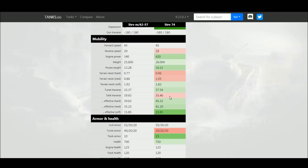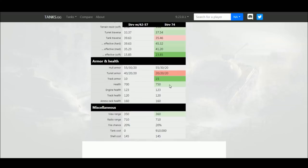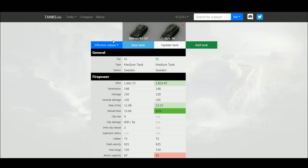The hull is exactly the same as on the tier 5 Stridsvagn m42. The regular tank gets slightly less turret armor, but neither tank has meaningful armor at all — very few tier sixes will have trouble penning either of these Swedish tanks. There's also a small view range difference where the regular tank gets 10 meters better view range, which is a little disappointing for the premium. It's amazing what a difference just the gun type — autoloader versus single shot — makes.